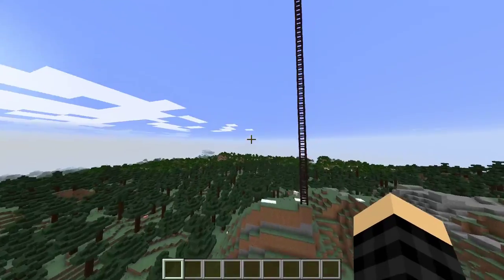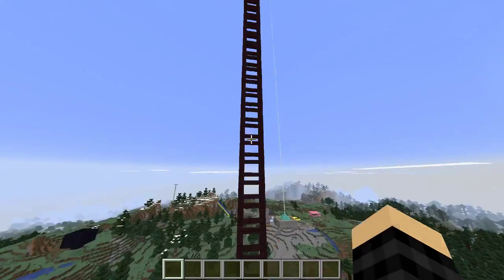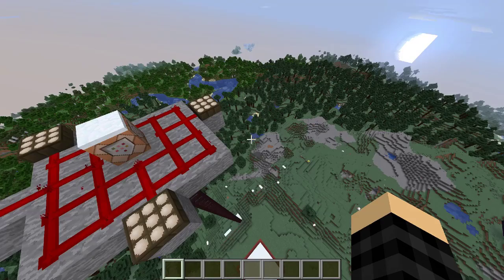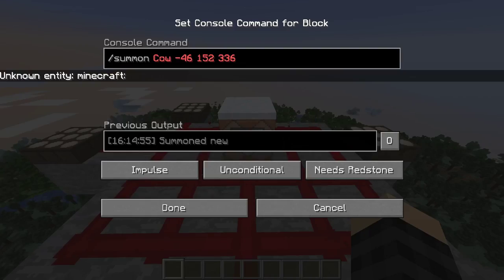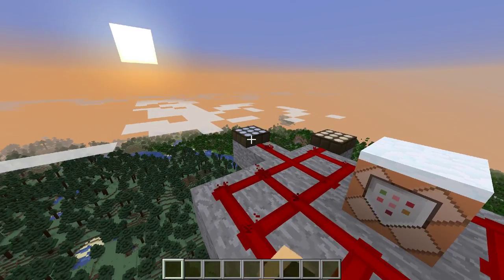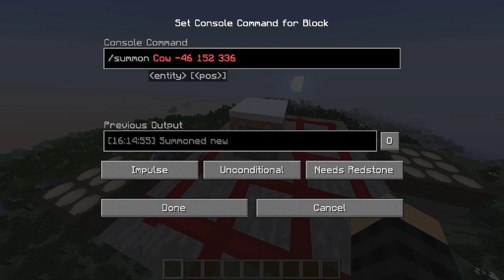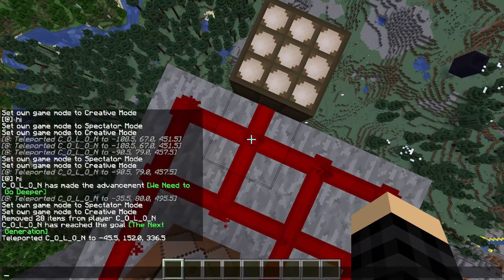I remember building this, but I don't remember its purpose. You can't even go up it — there's no ladder or anything, you just need to fly. I didn't know how to use slash fill back then, so that was all painstakingly done by me. Summon a cow at... it seems like whenever it turns to day, it spawns a cow at these coordinates. I'm not really sure where that is, but that's up here apparently.